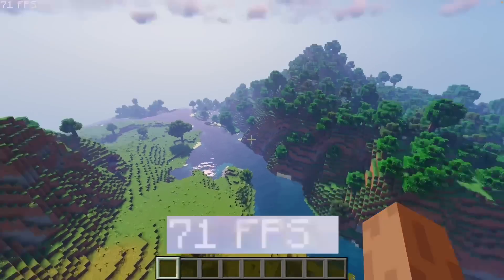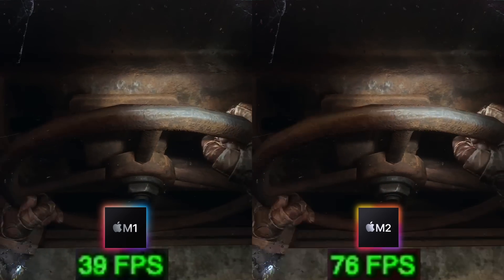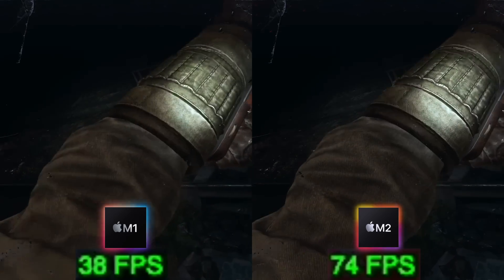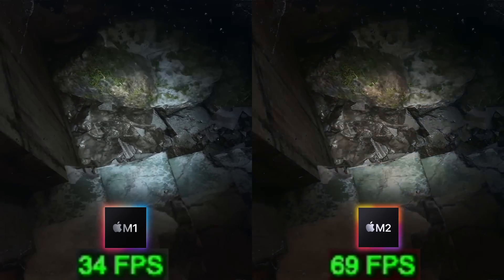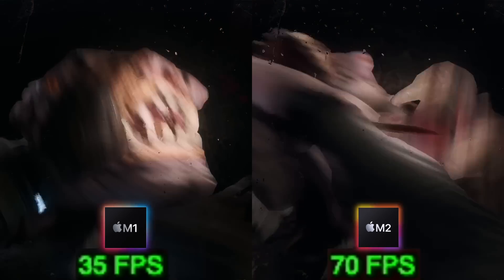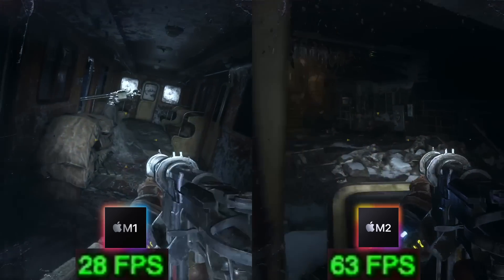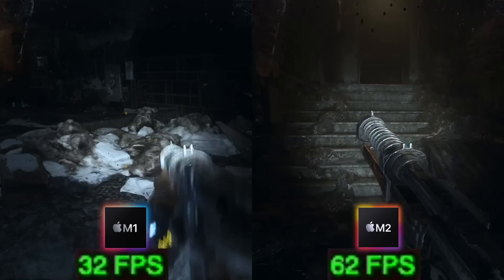Next up is Metro Exodus, and here we are seeing a much more dramatic increase in frame rate. With the M2 MacBook Pro we're getting roughly double the frame rate of the M1 — a way bigger increase than any of the games shown so far. We're running on medium settings at 1080p and this is an Intel application running under the Rosetta 2 translation layer. Getting a solid 60fps would be quite easy by just turning down a couple more settings. This is a really good sign for the future, as the base M2 can run these AAA games, meaning even bigger increases for future chips like the M2 Pro, M2 Max, or M2 Ultra.